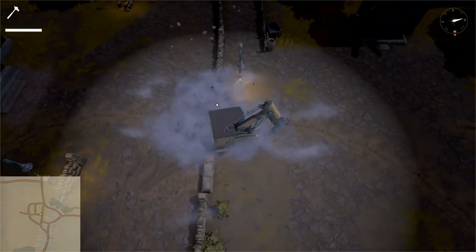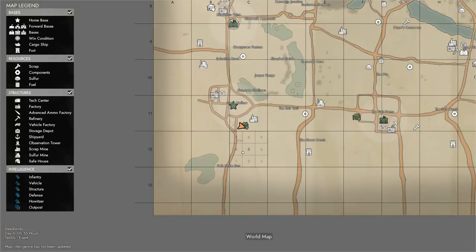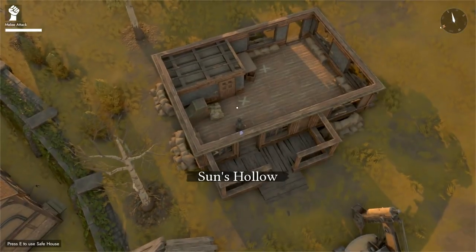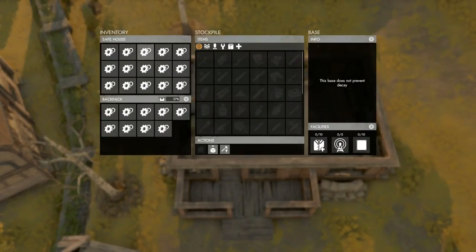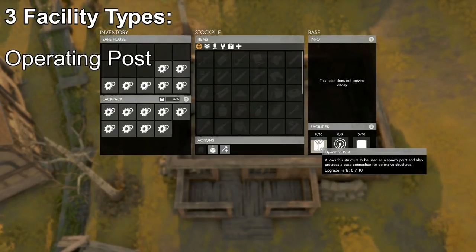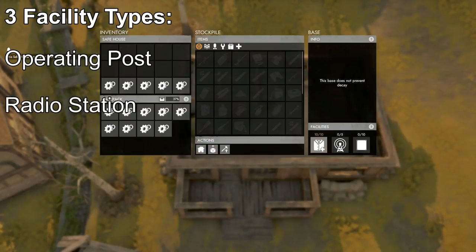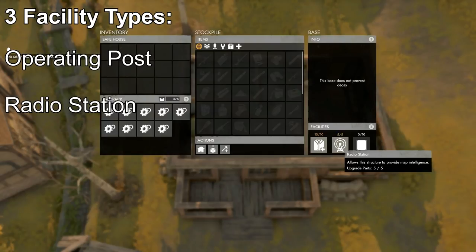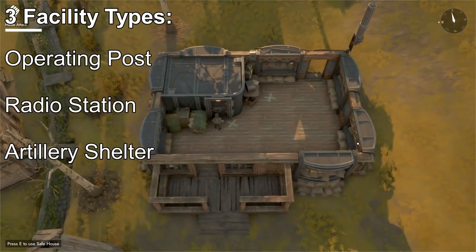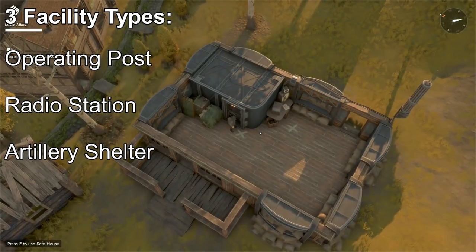Lastly, in regards to urban settings, we now have access to a structure known as the Safe House. These safe houses are few in number but ever so important — special garrisoned houses in town that act as support bases in case of a siege. They offer three facilities: an operating post providing a spawn point and base connection for AI structures; a radio station providing map intelligence in surrounding areas; and an artillery shelter, meaning the structure can only be destroyed from the inside, forcing enemies into the city rather than shelling it from outside.